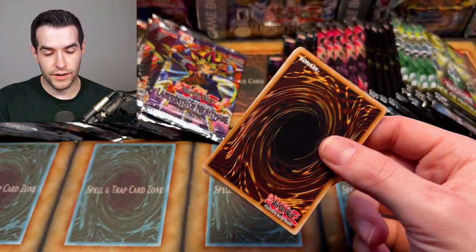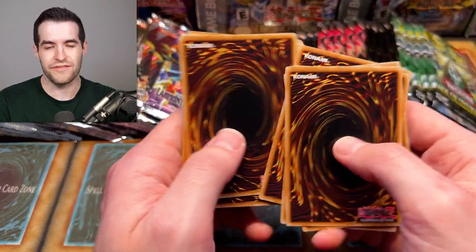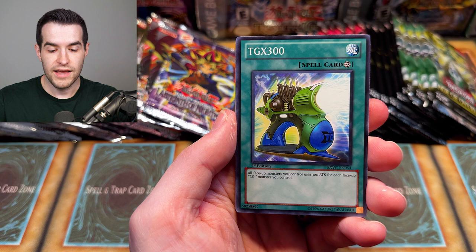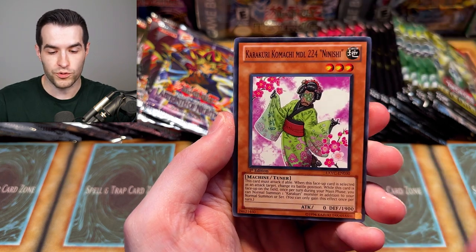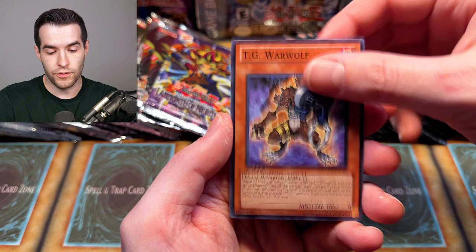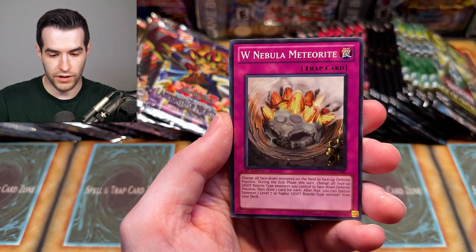We're only doing raw value here — no graded value — because we just want to see which would win if you grabbed both packs without any grading. Right now it looks like a great start for the new packs. They got a secret rare already — a TG Rocket Salamander out of the Rarity Collection. Not a crazy one, but still worth a little bit. Can we get a ghost rare though? I've never gotten one out of this set.